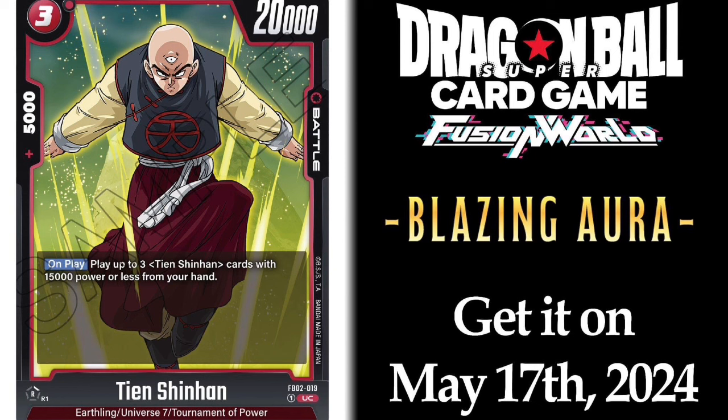Next we have Tien Shinhan. On play, play up to 3 Tien Shinhan cards with 15K power or less from your hand. What you'd do is activate the Son Goku leader, discard one, tap one, play this Tien, and then Tien plays three other Tiens, and then you just go in. You'd basically use the 1-drop Tiens from Awakened Pulse and aggro your opponent. This is a must — you must run four of these at all costs.